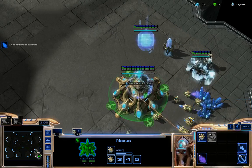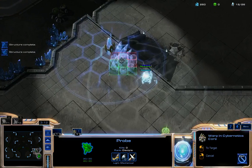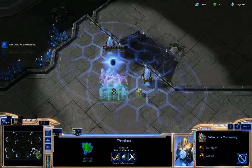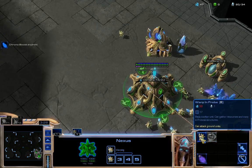I can also use another unit very soon to deal with, for example, Reapers, which can be very annoying in Heart of the Swarm. Protoss is a great race — they are very technological.